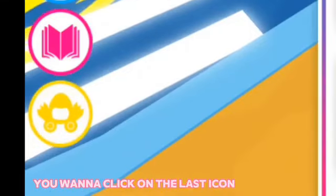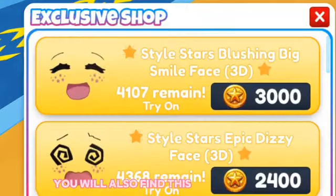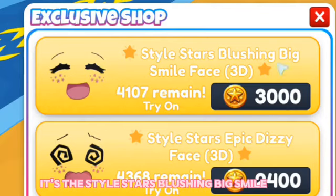Now these NPCs will also be like my avatar. You want to click on the last icon on the side — this is where you will find all of the free UGCs. You will also find this face over here. It's the Style Stars blushing big smile face.